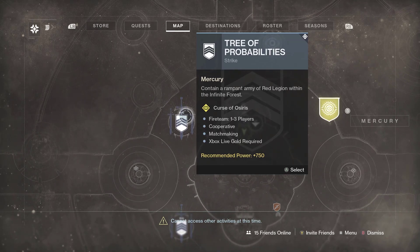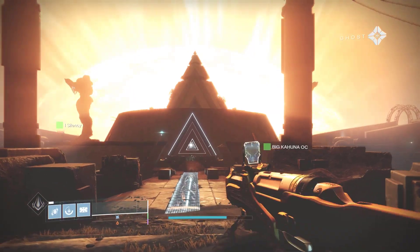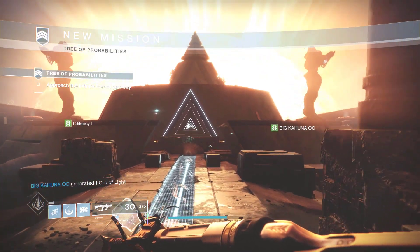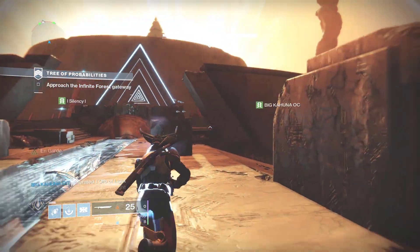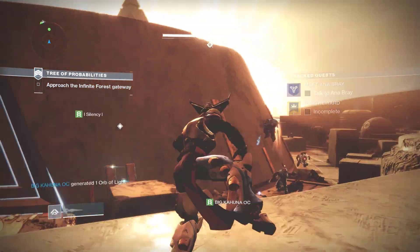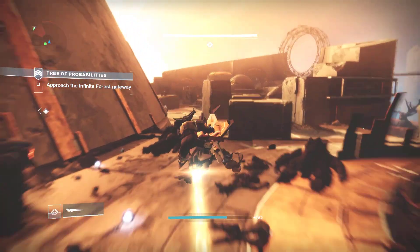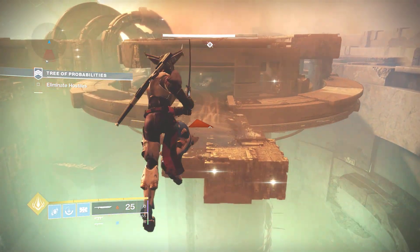Hello again guardians, it's Cortanium and today we're glitching right outside of the Tree of Probability strike in Destiny 2. Unfortunately, since this strike is so weirdly placed out, we can't actually glitch outside of all of it at one time, but we can glitch out of a very specific area. Now that we have the Season of the Dawn, we can pull our sparrow out on Mercury.